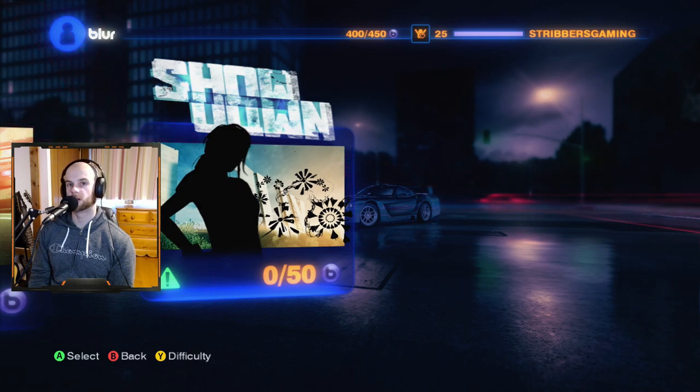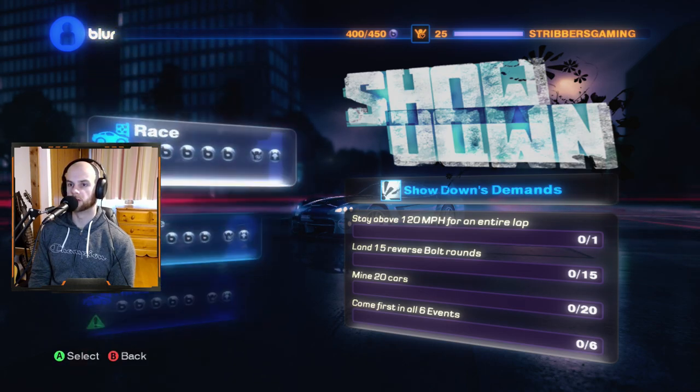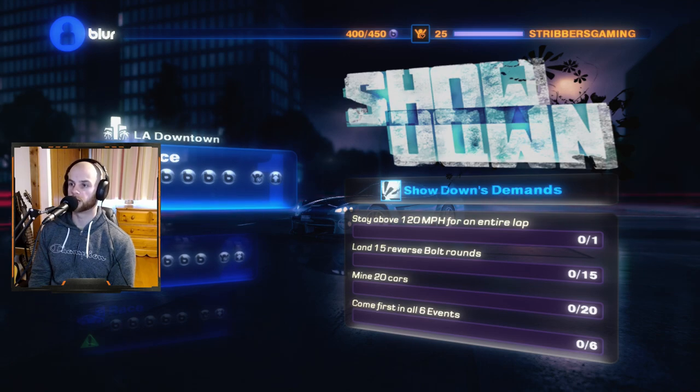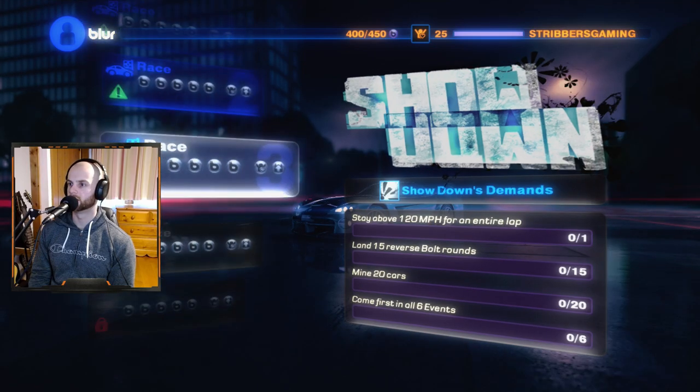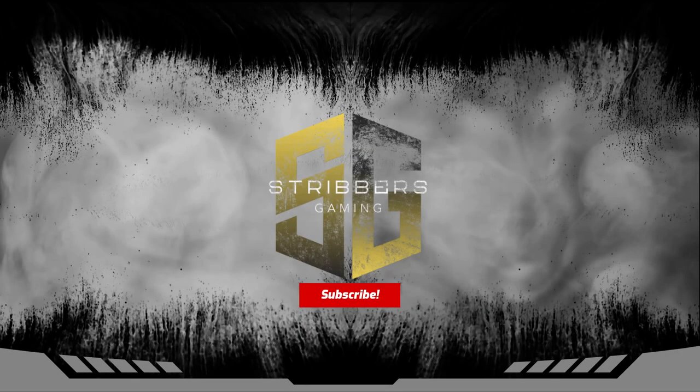We've only got one more episode to go — so this is the Showdown. I won't press anything yet — or shall I? It doesn't actually come up with anything. Wow, there's races in every single one. Prepare for a lot of stress! The Showdown demands: stay above 120 miles per hour for an entire lap, land 15 reverse bolts, mine 20 cars, come first in all six events. That actually shouldn't be too bad considering there are that many races. But that is going to be the end of this episode — hope you enjoyed as always, and I will see you in the final episode!